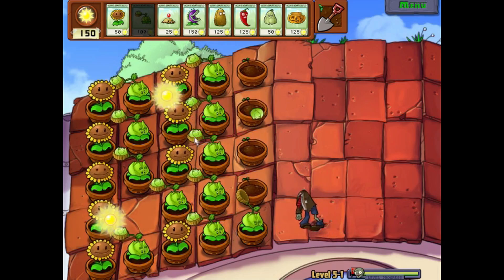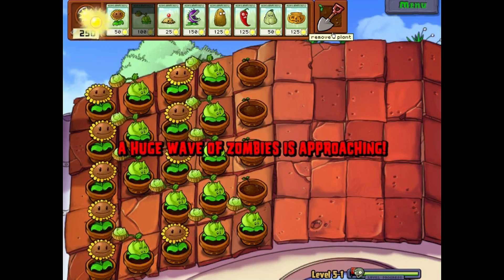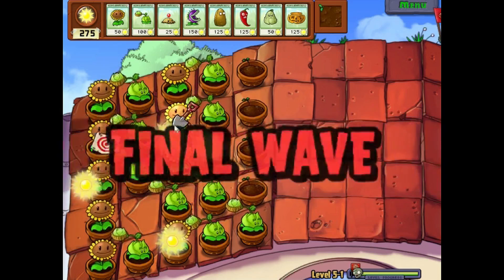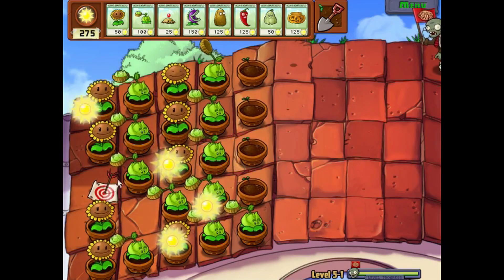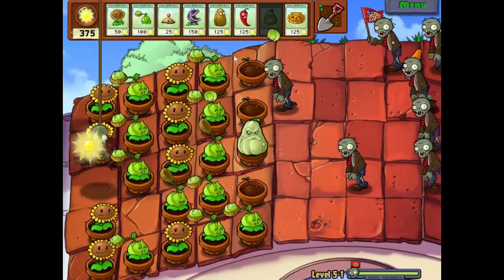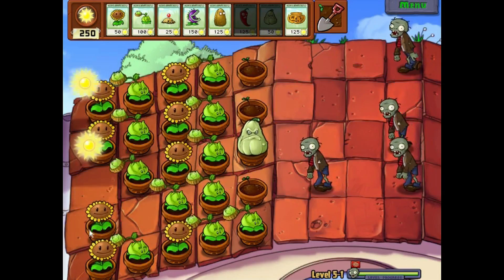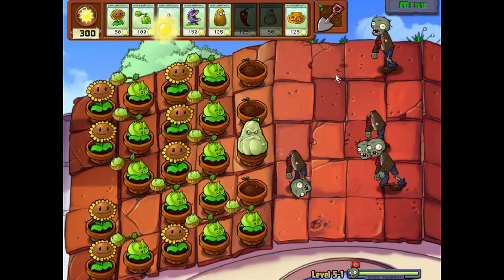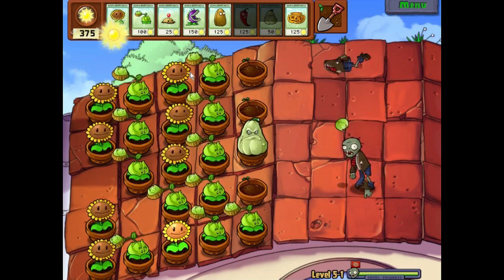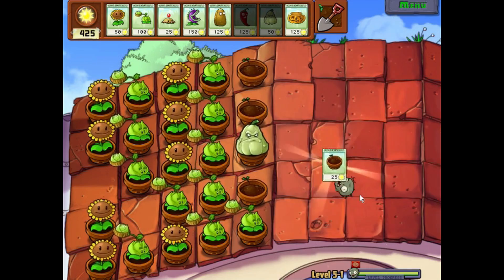I'm gonna keep setting up Cabbage Pults — you want as many as you can get. I'm getting my shovel ready. Bungee Zombies will drop plants right down onto you — on top of the house they'll drop them right down, which sucks. It's horrible. Also, I didn't mean to put the squash there — I screwed it up. But we're done, and we got the pot.